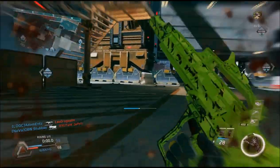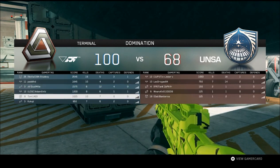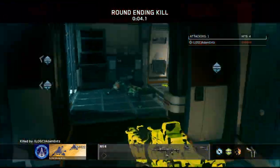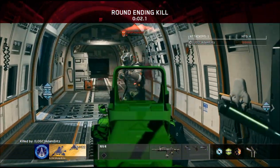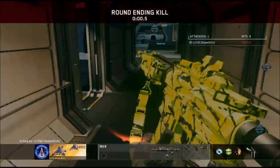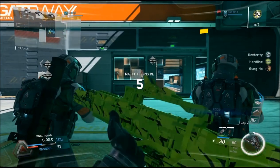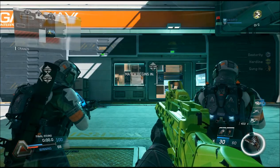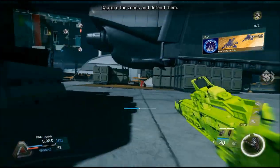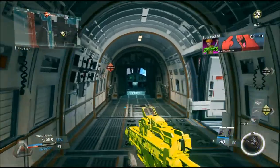I am enjoying Infinite Warfare. I know I've said quite a few negative things, but I really am enjoying the game. I do like how you can get salvage from opening supply drops, and any duplicates you get, you get salvage for them, which you can then spend on weapon variants. I've been unlocking quite a few weapon variants — guns that I like — and I've been able to say, okay, I want this variant for this gun. That is pretty cool.